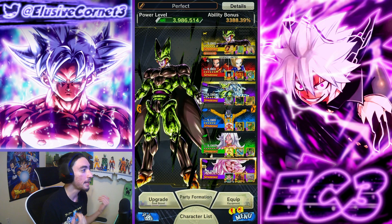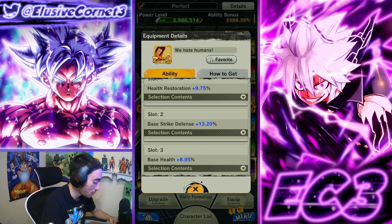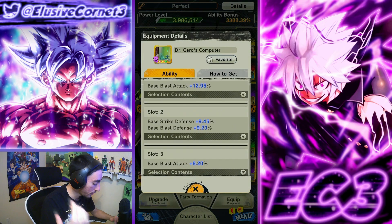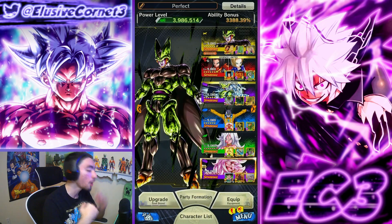We're going to be running him on an Android team alongside 17, 18, and Cell, and we'll see how much he can buff them up. The main focus of the showcase will be seeing how much his support helps out the other characters. For equipment, I gave him defense and HP to make him beefier, double defense with base blast attack, and the Cell Saga plot equipped for strike defense, special move damage, and base blast attack. Let's hop into some PvP matches.